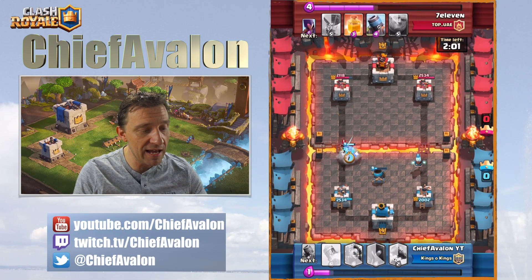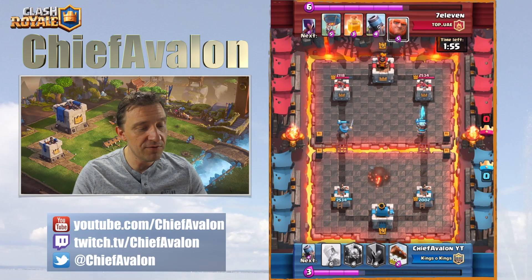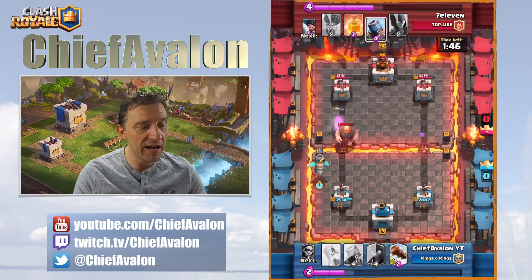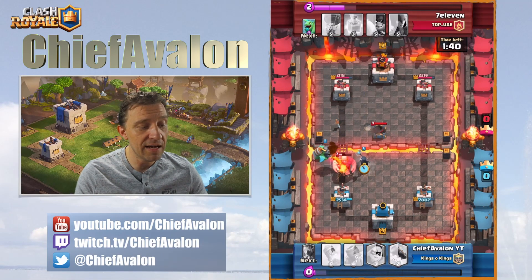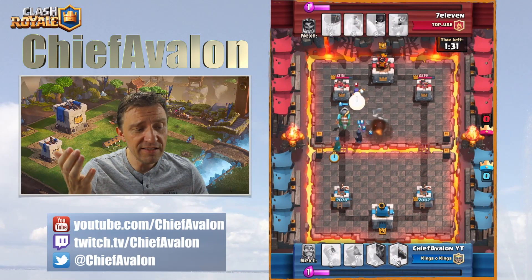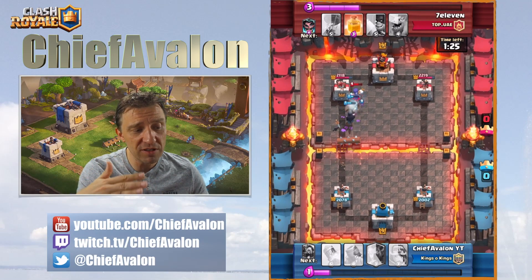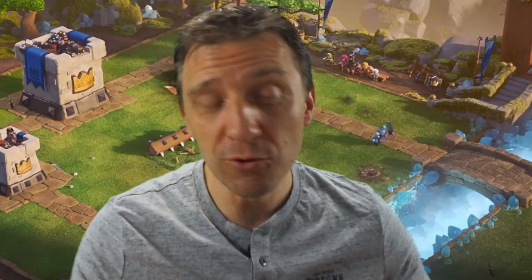It did a little damage but that's okay — it was necessary to get more elixir. I'm still playing defensive, slightly behind but okay. I'm waiting for the giant to counter it with my inferno dragon. When he plays the mortar I drop the night witch but she was a little late. His mortar connects to the tower. After all this is not the worst because the mortar didn't damage my troops — it took some tower but my troops arrived and the bats can do damage.